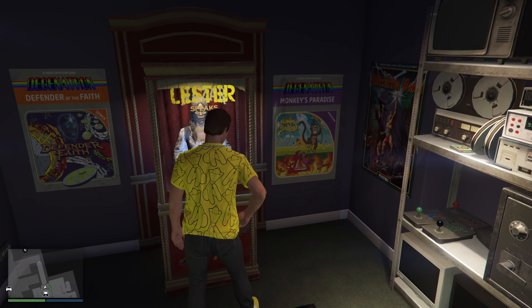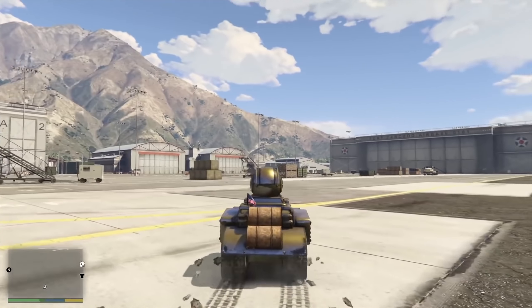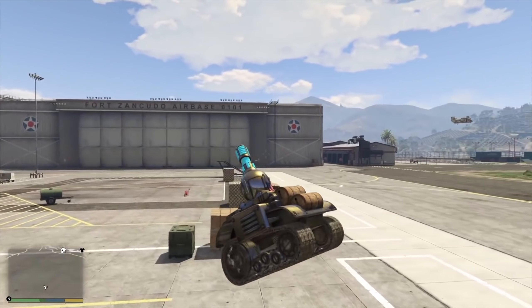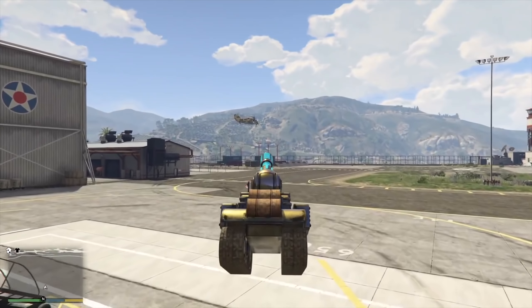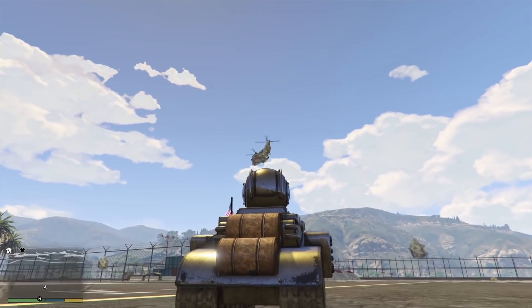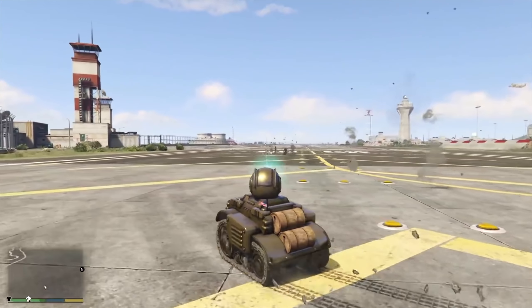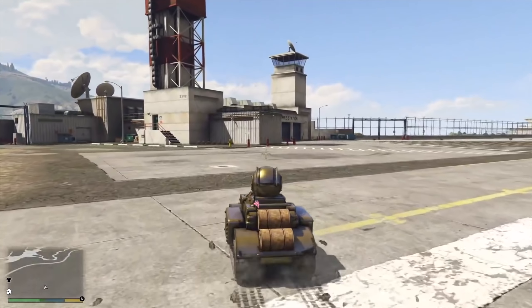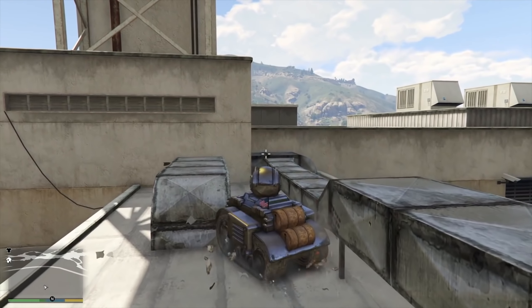We're going to begin with the Invade and Persuade RC tank that Rockstar added on Christmas Day. There's an interesting fact about this that you might not have known, and it could actually save your life. If you've taken the RC tank into the Los Santos Custom Shop, you might have noticed there's no way to adjust the armor. However, the RC tank can actually be fitted with 100% armor through an exploit, which makes it twice as durable against explosives and homing rockets. Normally the RC tank survives four homing rockets and gets destroyed on the fifth, but with 100% armor it survives eight and gets destroyed on the ninth.